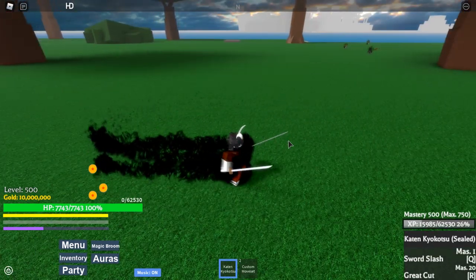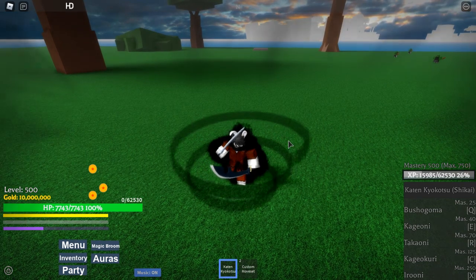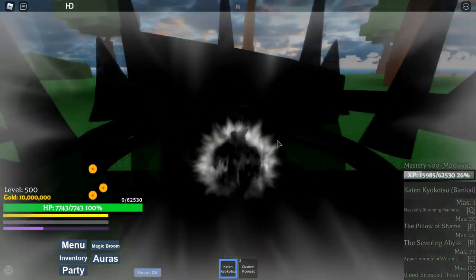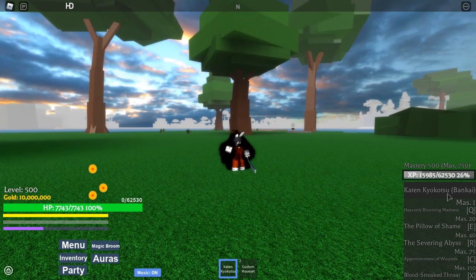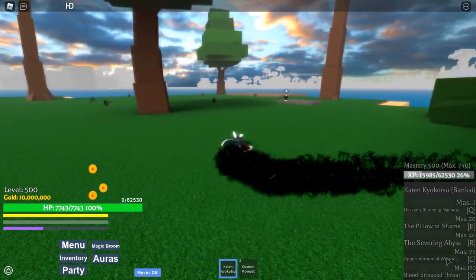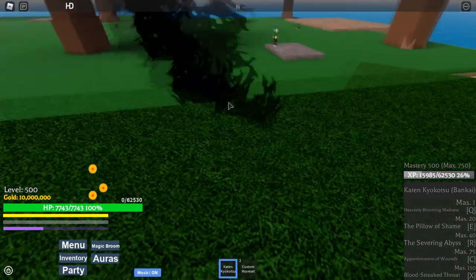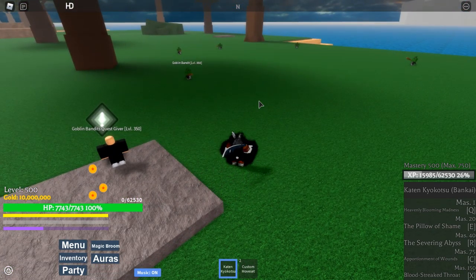To activate Bankai, you press G first, then Presby — boom — Bankai right there. So we got Q, E, R, C moves. I don't know why the mastery shown is so low, but it doesn't matter — you have to be 500 mastery to get Bankai anyway. Five moves, and these names are long, and when a move has a long name you know it's good.